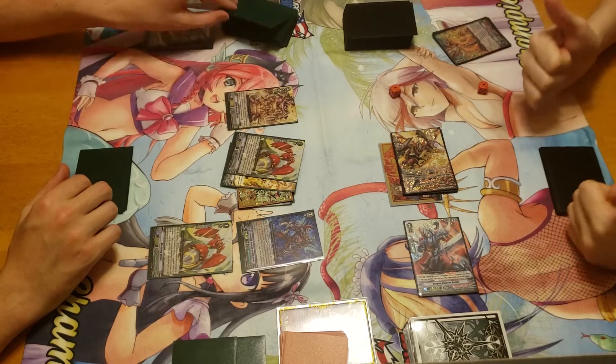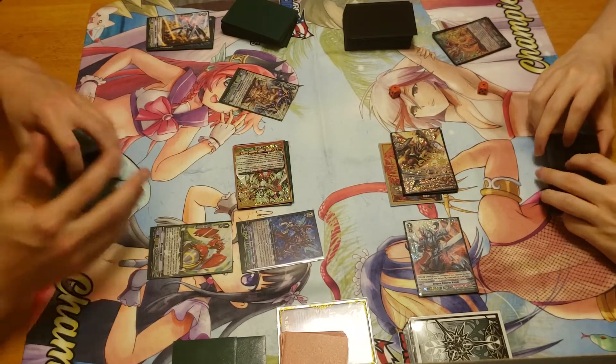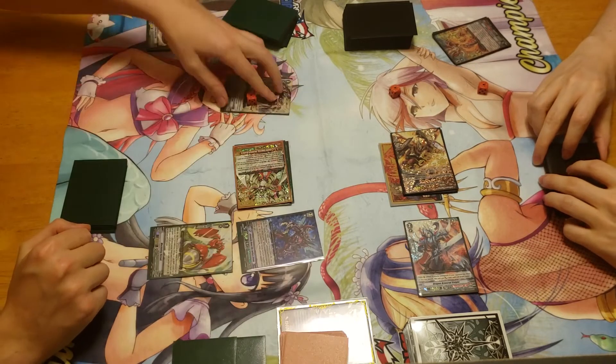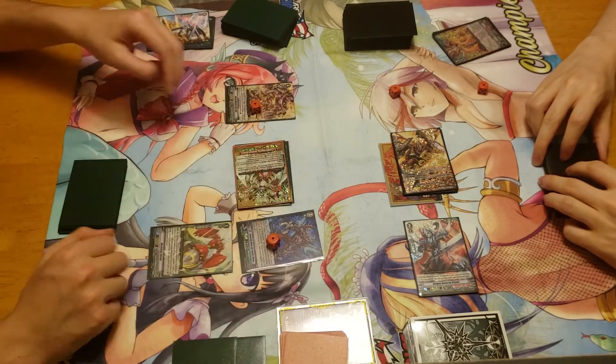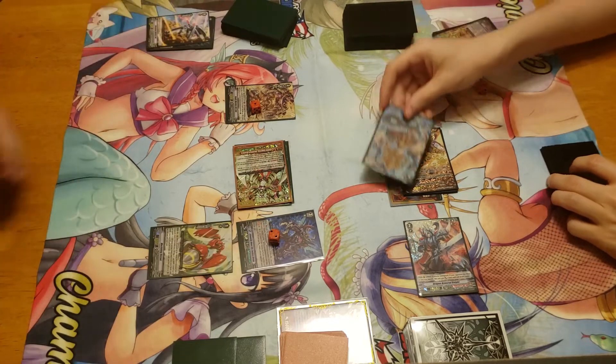Triple check. One, Spiteful Hopper. Two, Hornet. Three, draw trigger. Also, from the effect of Gredor, he gets 10k. You'll have 10k for skill. So we'll do 20 over here. Draw a card. And I'll take one.